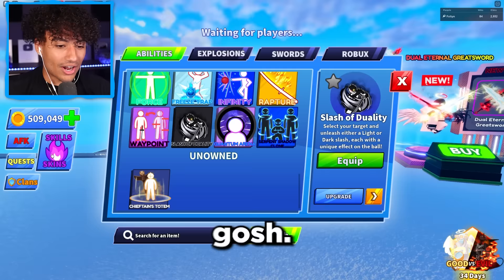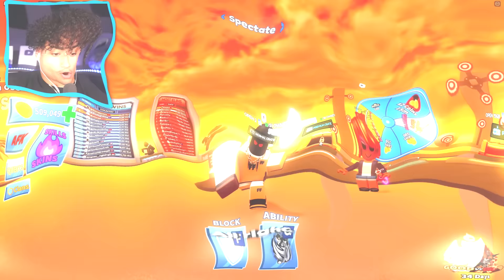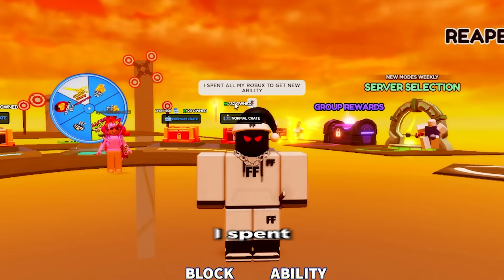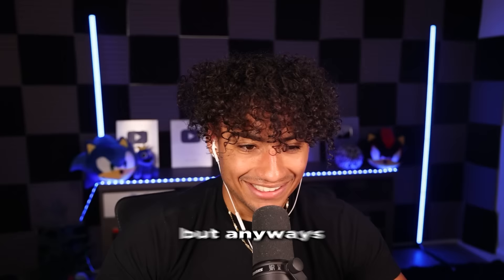Here we go — we finally got it. Oh my gosh, let's go ahead and equip it now. Oh my gosh, we finally got it, boys. Alright, let's go in a real match and test this baby out. We're in our first match. I spent all my Robux to get the new ability. By the way guys, if you're watching this, never steal your parents' credit card — do not do that.